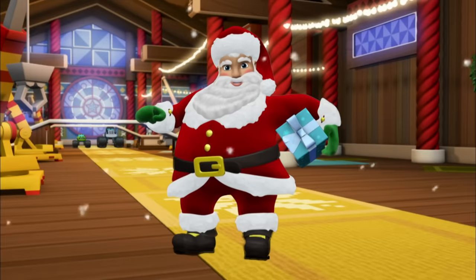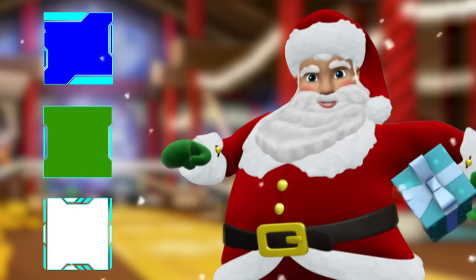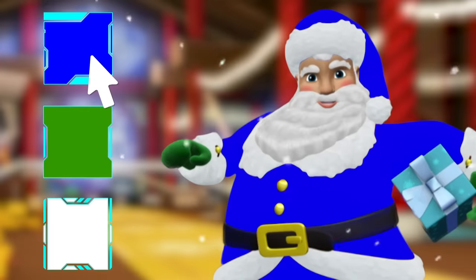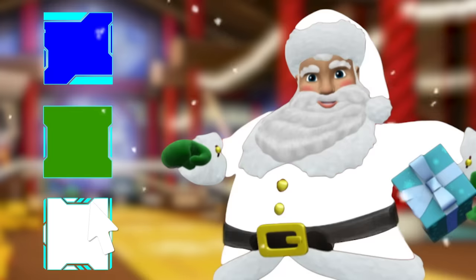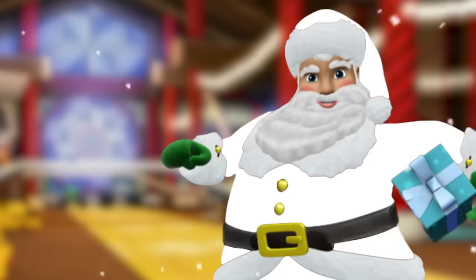Let's see what kind of cool outfits Santa has this year. First, pick a color for his robe. Should it be blue, green, or white? White! Looking good!